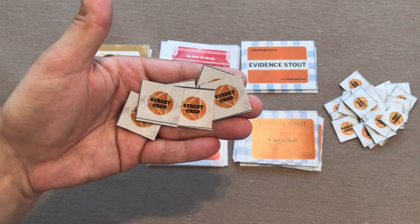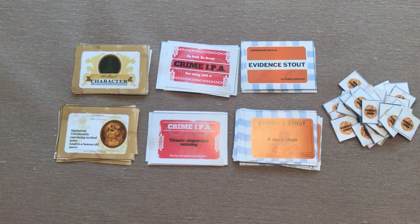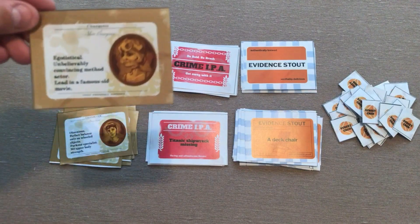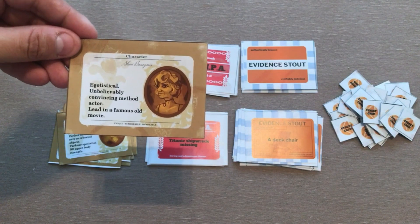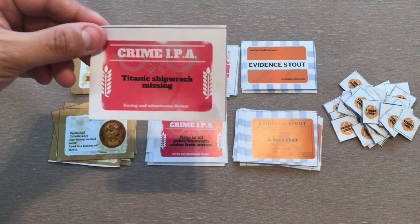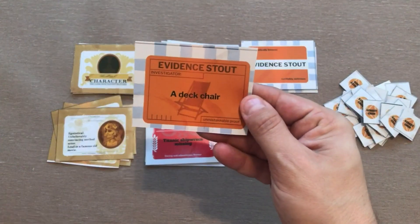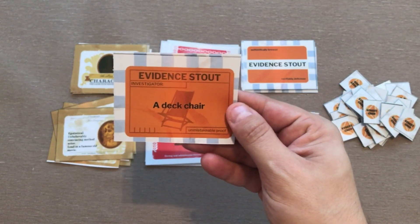Along the way, you'll be trying to claim some of the street cred, which looks just like this. This game comes with three different kinds of cards. Your first cards are these character cards, which give you a persona to play with throughout the game. You have the actual crime that's happened — the Titanic shipwreck is missing. And you've got the evidence, which is the stuff you're going to work into your story, like this deck chair.